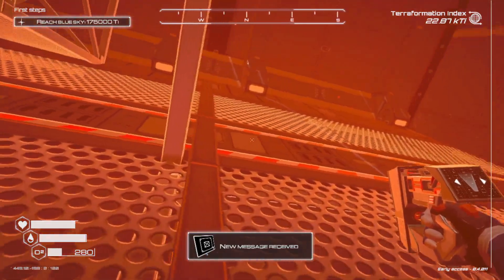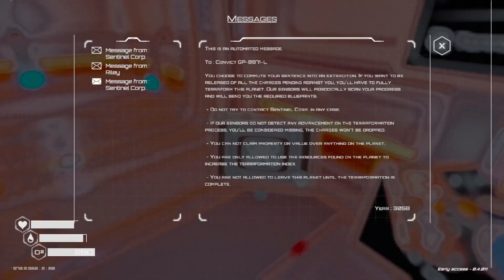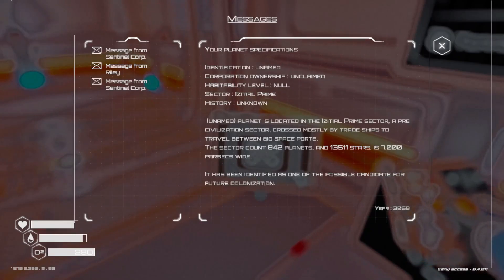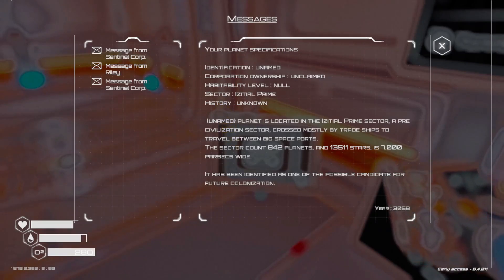New message. Alright, let's go back and see what that is. Sentinel Corp: 'Your planet's specifications. Identification: unnamed. Corporation ownership: unclaimed. Habitability level: no. Sector: existential prime. History: unknown. The unnamed planet is located in the existential sector, a pre-civilization sector crossed mostly by trade ships travelling between big spaceports. The sector contains 842 planets and 13,511 stars. It is 7 parsecs wide. It has been identified as one possible candidate for full colonization.'